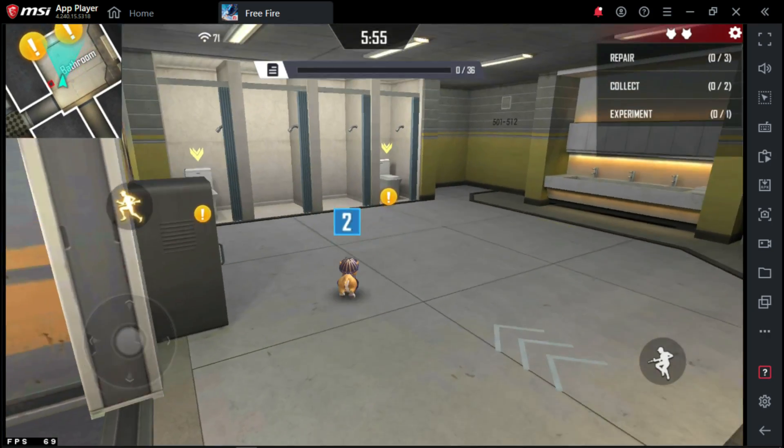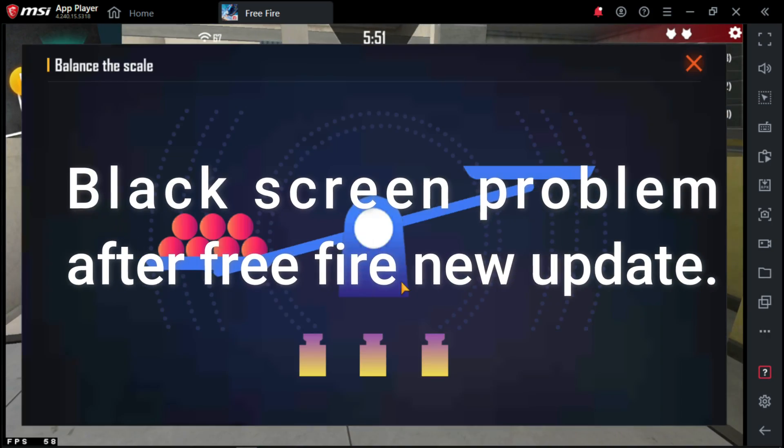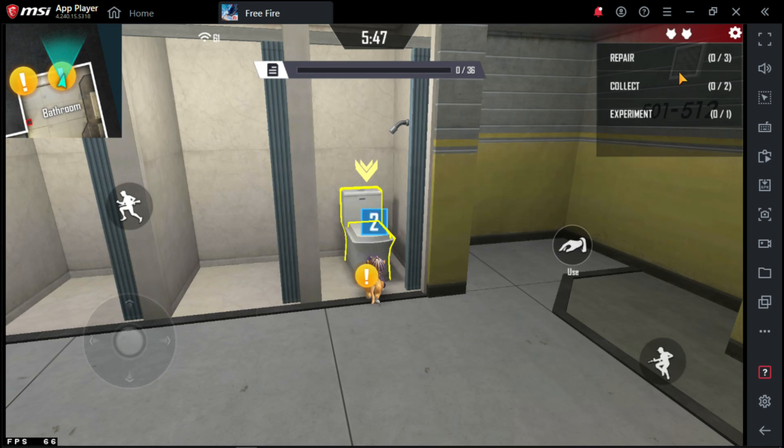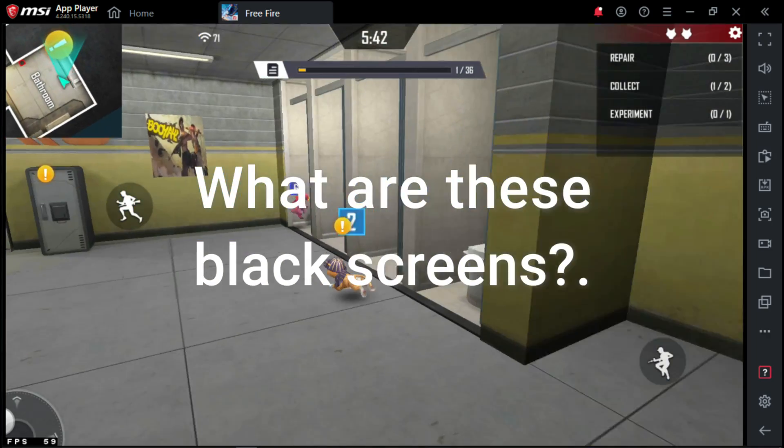Hello guys, welcome to my channel. Today we are going to discuss about the emulator black screen problem and lag problem after the Free Fire new update. There are two kinds of black screens that appear on the screen.